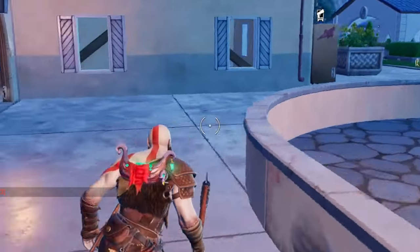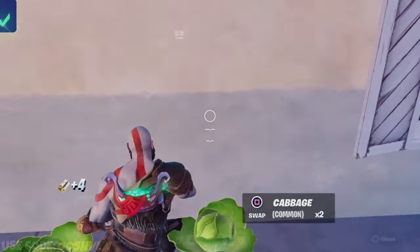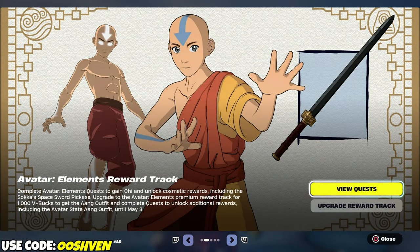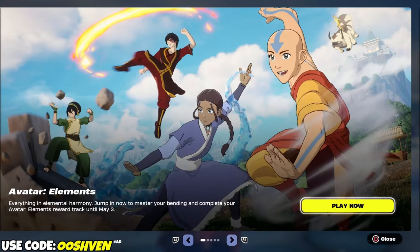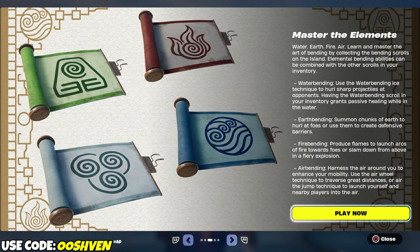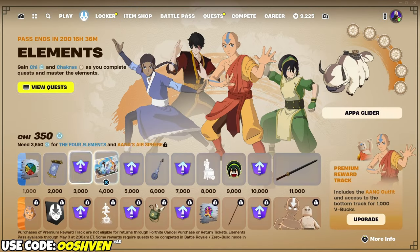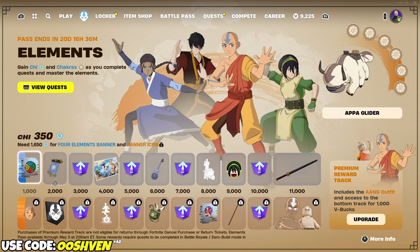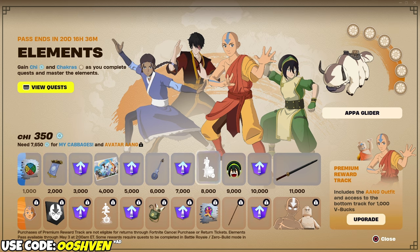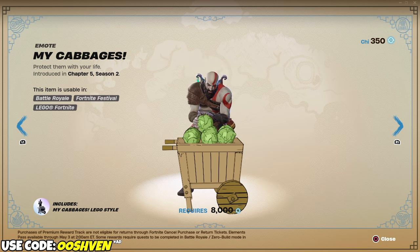I'll be showcasing to you where you can find the Cabbage Carts here in Fortnite so you can get all of your challenges done for the Avatar Elements Pass. It's officially out. We have a ton of different quests we all gotta go ahead and do, but the brand new Mythics are officially out. We have a ton of updates, a ton of free rewards that we all can go ahead and get. Pretty much this top tab here is all the rewards we all can get. Now, we gotta find the Cabbage Cart.